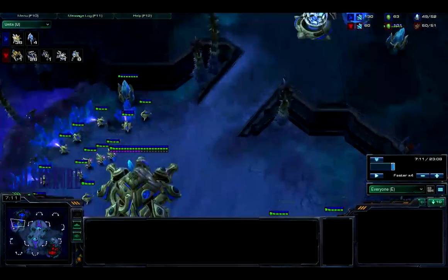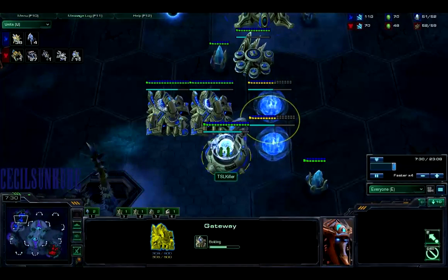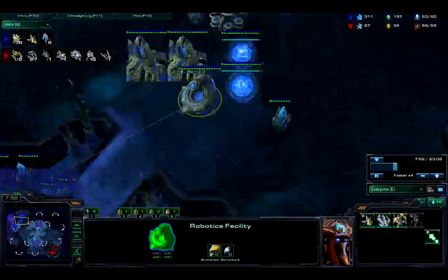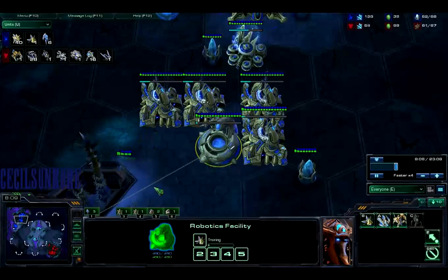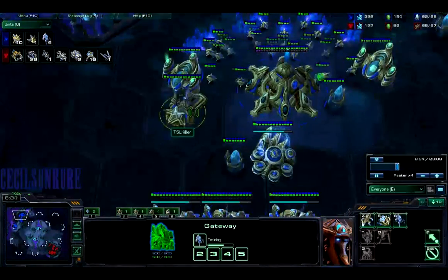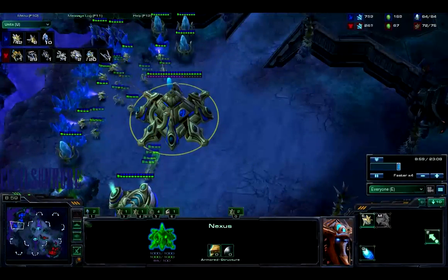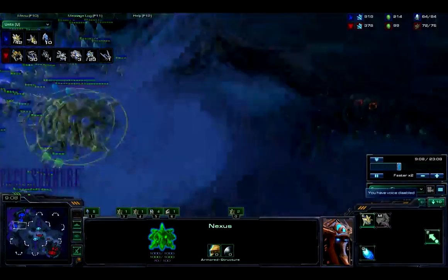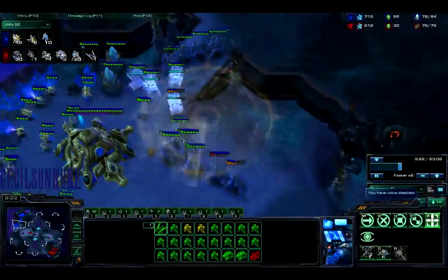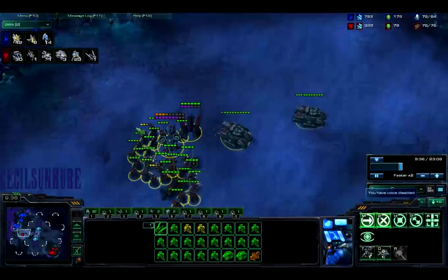Lucky for Killer, he went for a super fast expansion — Nexus before Gateway. Seeing the Reactor and the Factory, he chrono boosts Observers out of his Robotics Facility and gets four Gateways, going for Blink as well. Killer's approach is to take a fast expo so that it pays for itself before the push comes, and he wants to use the mobility of Blink to pick anything off that strays away.